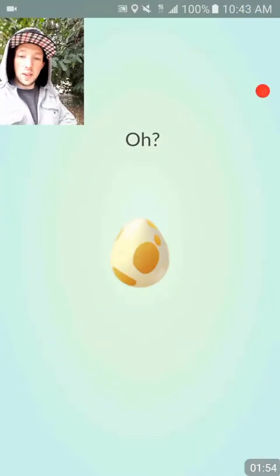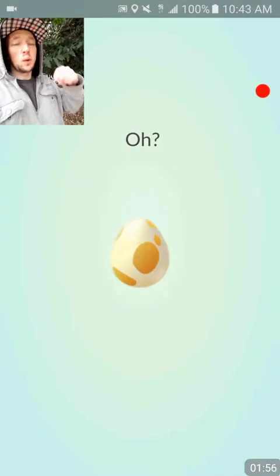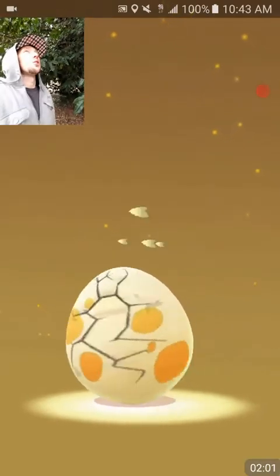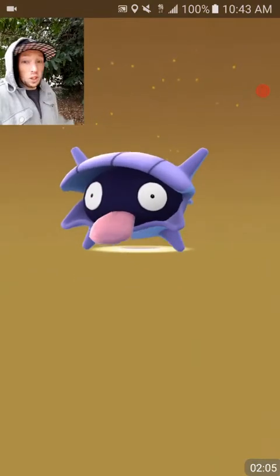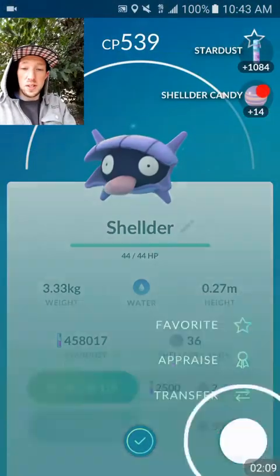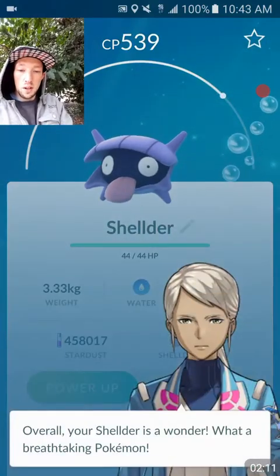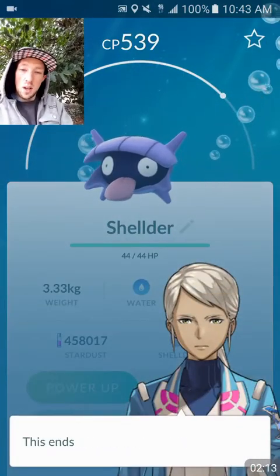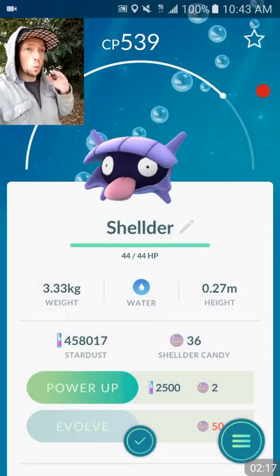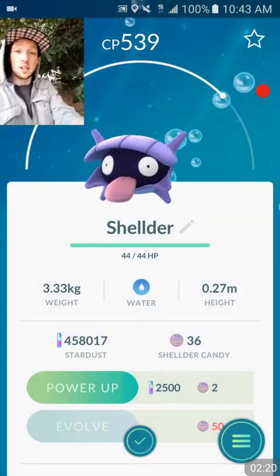We got one more 5KM, and there's a gym right here with an open slot — we're going to drop a guy off for that too. Come on, let this be Pichu. Oh, a Shellder! The last time we hatched a Shellder it was 100% IV. Let's check his IVs. It's not 100%, but still — a Shellder hatch is way better than any of the 5KMs I've been hatching lately. Very cool.